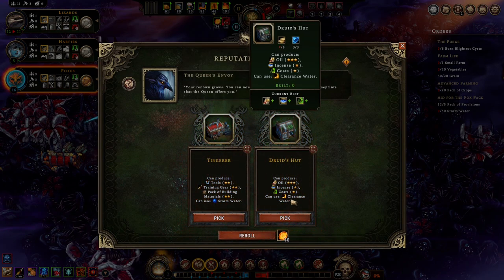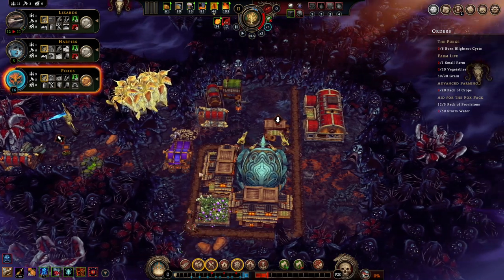Pass up on the oil — oh, druid's hut! Druid's hut — combos perfectly. If I had taken the temple and I had taken the druid's hut, we would have had the combo for infinite hostility reduction. Sigh.